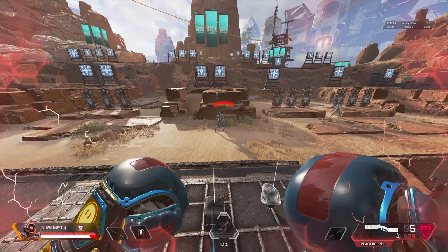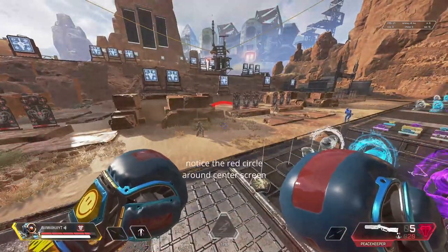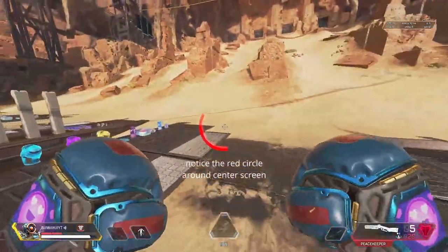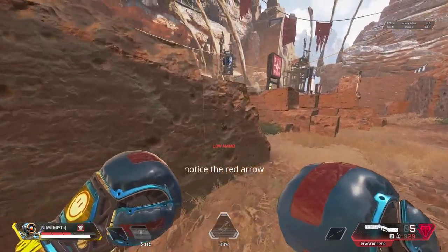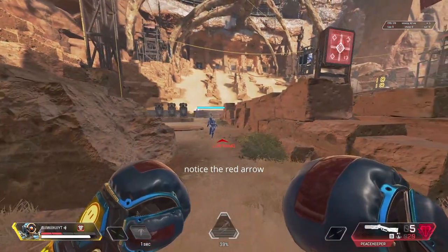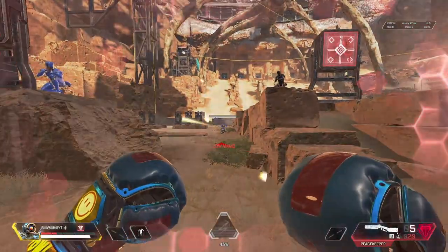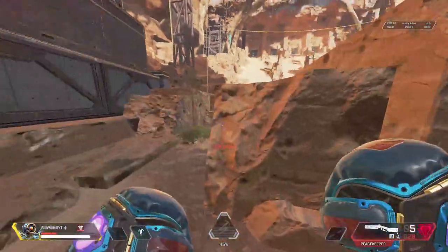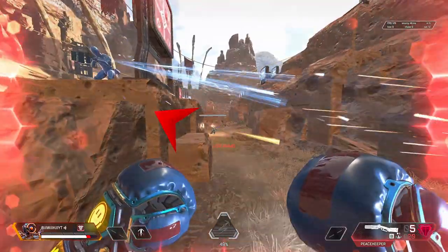Incoming damage I have set to 2D. When set to 3D, what you can see is it shows you an arrow pointing to where you're being shot from. I'd say 3D is more useful for awareness, but I personally run 2D.